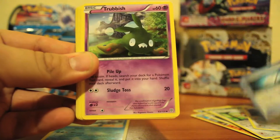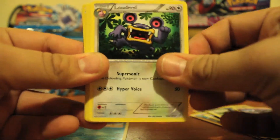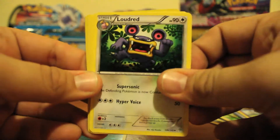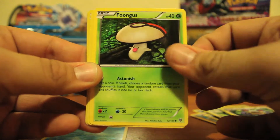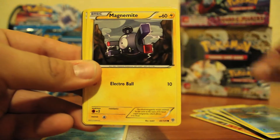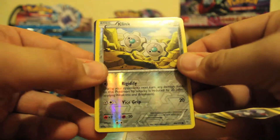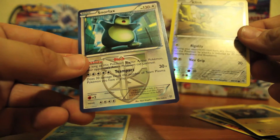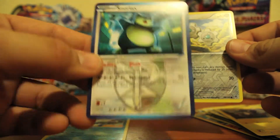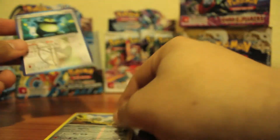We have Chorus Machine, Trubbish, Loudred — I really like Loudred, look how cool he looks — Exploud, I'm excited for Exploud, Fungus, Purloin, Skiddy, Squirtle, Magnemite, and a reverse clink. Snorlax is our rare. He's badass. I like that Snorlax a lot.